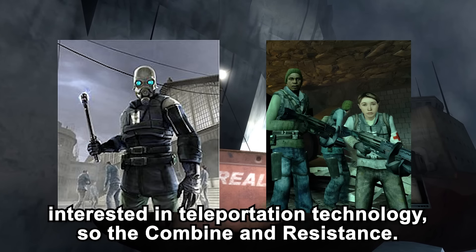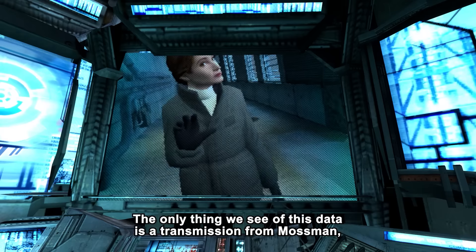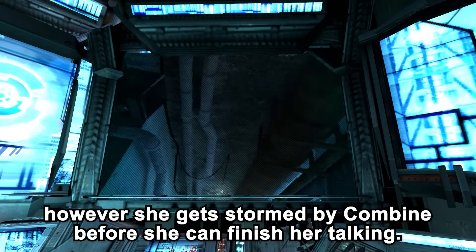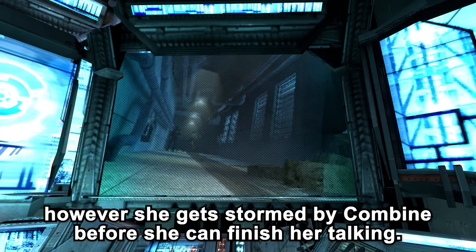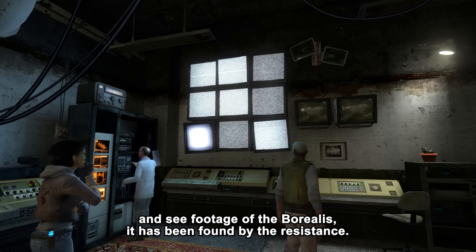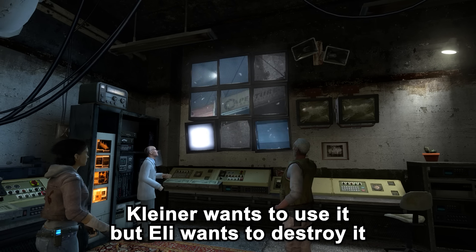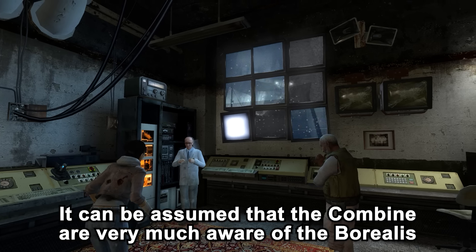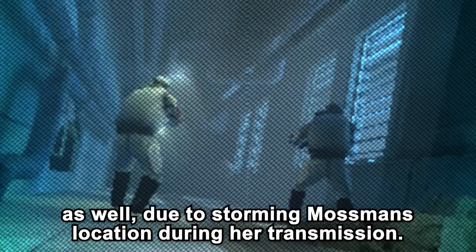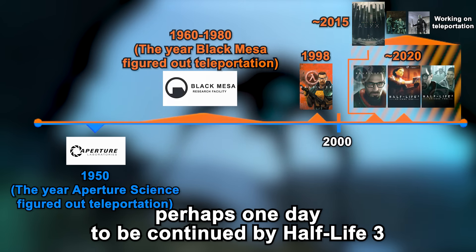The Borealis has gained legendary status among everyone interested in teleportation technology. At the beginning of Episode 1, Alyx steals data the Combine intercepted from Mossman, which includes a transmission where she talks about a big discovery before getting stopped by the Combine. Later in Episode 2 at White Forest, Kleiner and Eli view the full transmission and see footage of the Borealis — it has been found by the Resistance. Kleiner wants to use it, but Eli wants to destroy it. This is essentially where the Half-Life lore ends thus far.